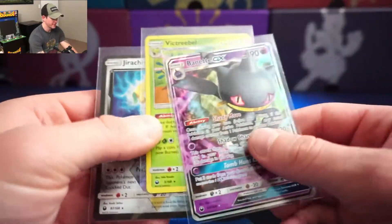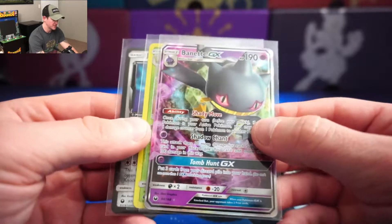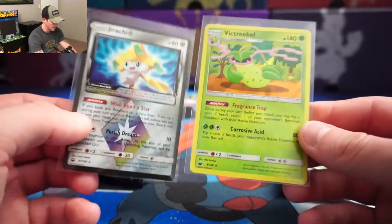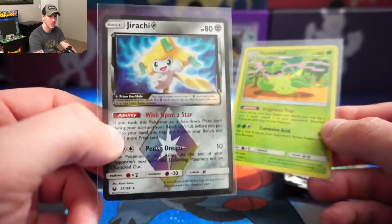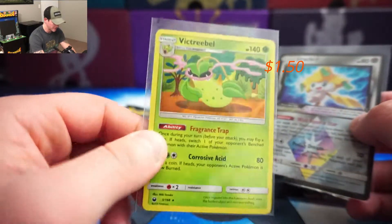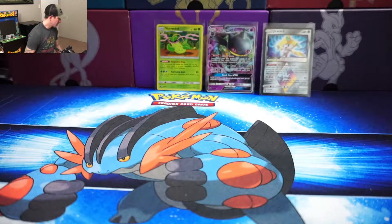We got some really good stuff. In the first pack I pulled a Binet GX — I was really excited about that, I haven't pulled a Binet GX from any set. I went ahead and sleeved it up and put it in the back. Then on the second pack we pulled a Prism Star Jirachi — this card is probably worth a couple bucks, which is really awesome. And then I got a holo Victory Bell. Sorry about that guys, I did not realize my camera was not on.